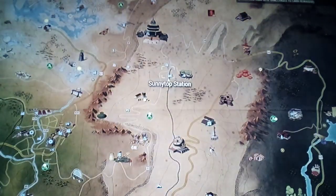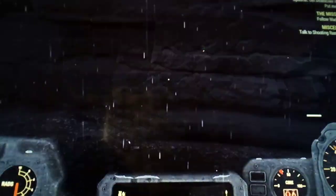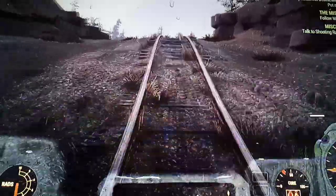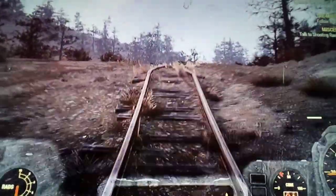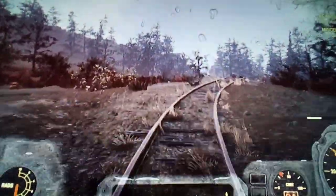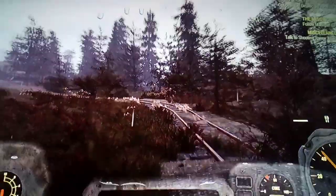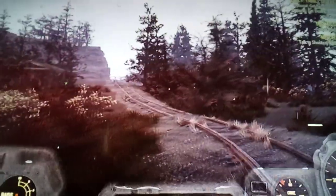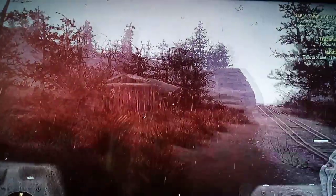You're going to want to fast travel over to Sunny Top. You should spawn right about here — you want to turn around and run up this track. We're going to follow this track for maybe a minute, tops. Now there are going to be some higher levels here, so if you're a lower level, you might want to tread carefully. As you can see, there's a Level 40 Red Stag over there.